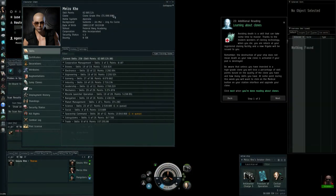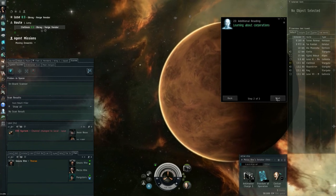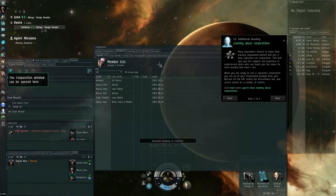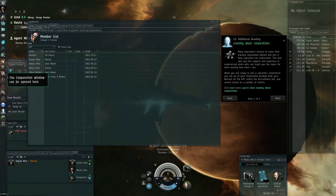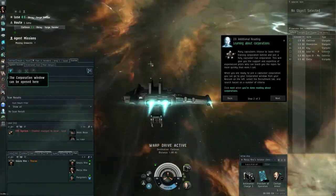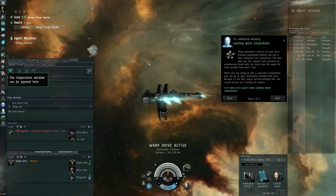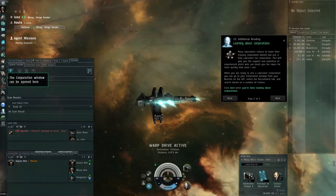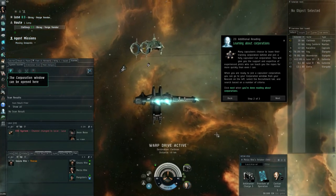Learning about corporations — here's the corporation tab. I'm already in a player corporation; you start off in an NPC one. Find a corporation that does the same things you enjoy, whether it's exploration, mining and industry, PvP, being a pirate, or part of a big zero-zero alliance. You'll find those in corporation recruitment. Try to contact them and get into those corporations because it really adds a lot to the game.